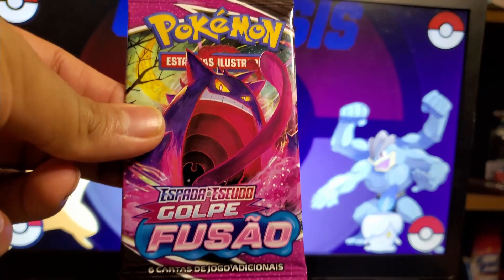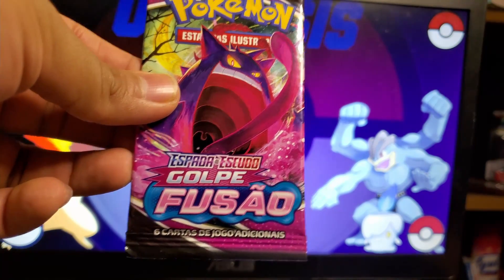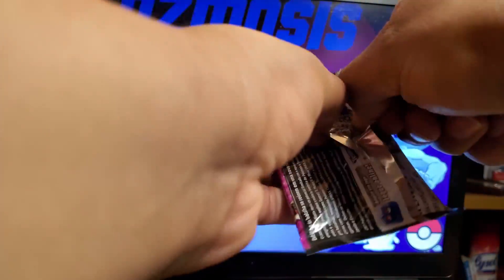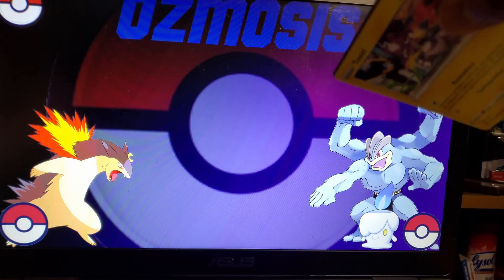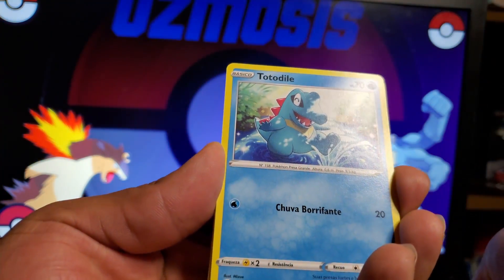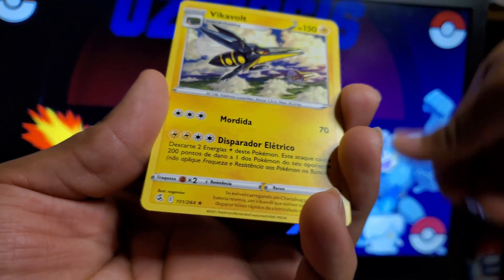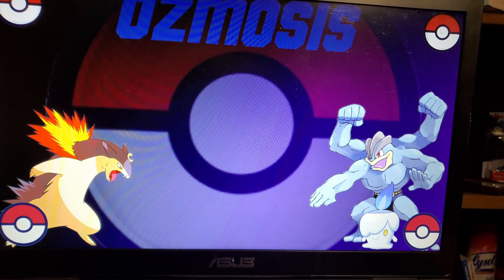We're going to go with the Fusion Strike Brazil Portuguese pack. Let's see what we can get out of these. That was difficult to open. We got Toxel, Totodile, Venipede, and a Dark Energy. Nothing too good in that one, it's alright.